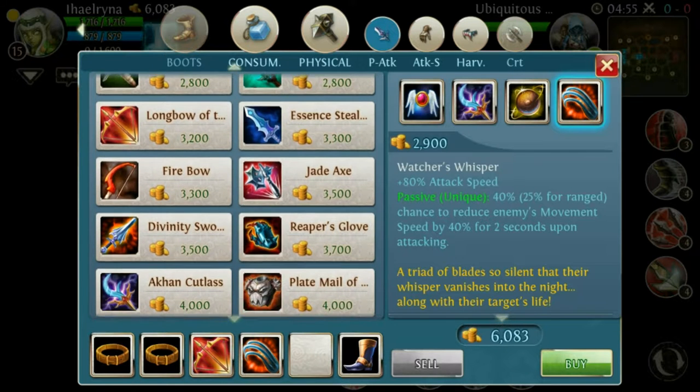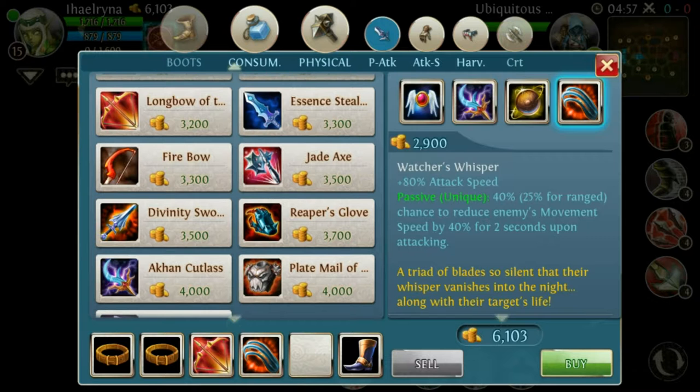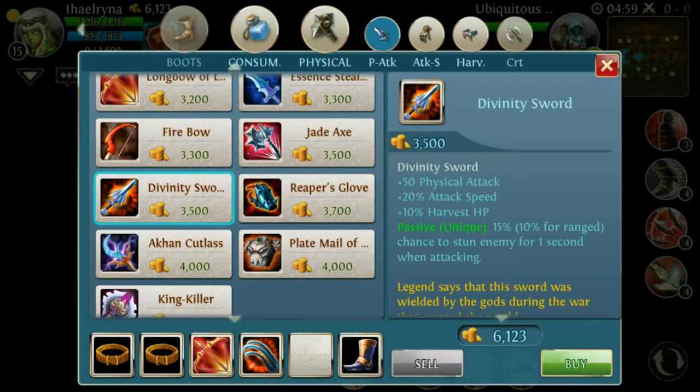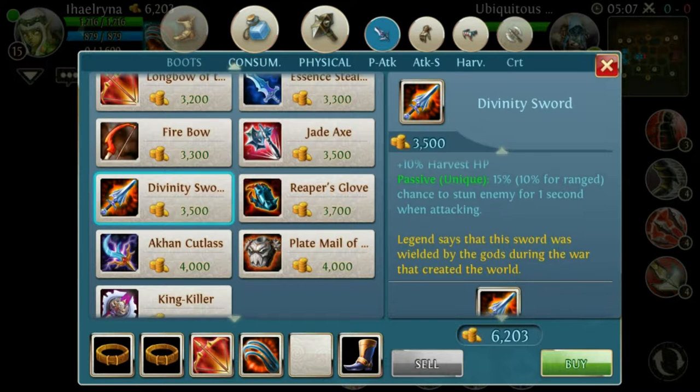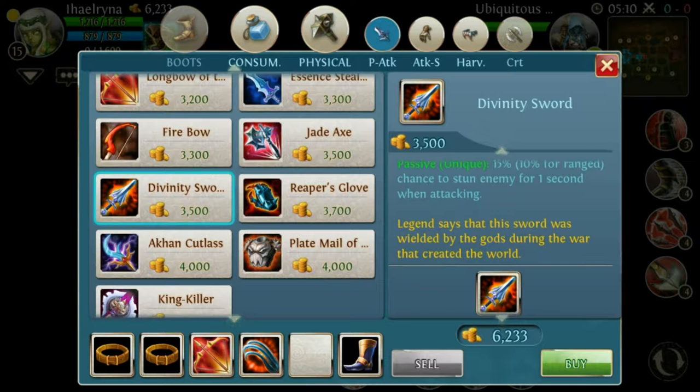After that, I would recommend buying the Divinity Sword — you get 50 physical attack, 20% attack speed, and 10% HP harvest. That's useful, very useful.